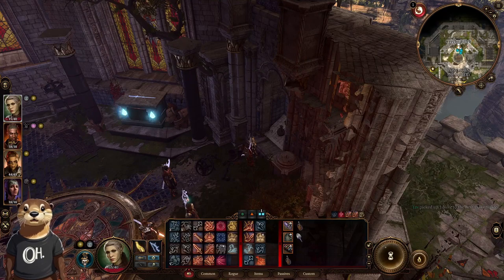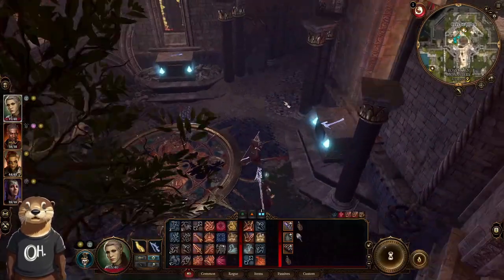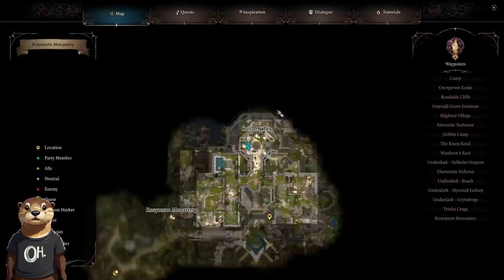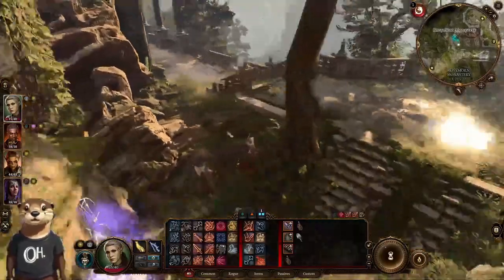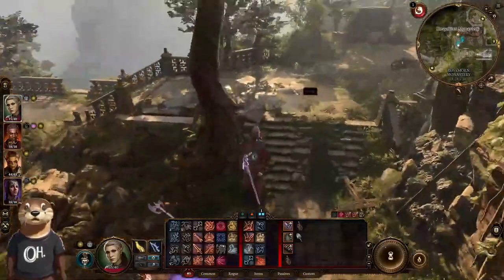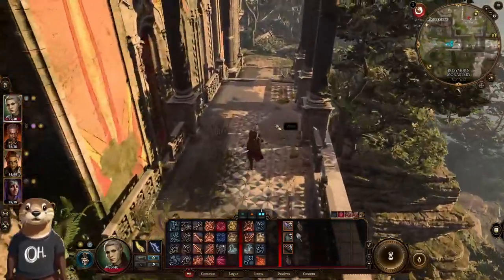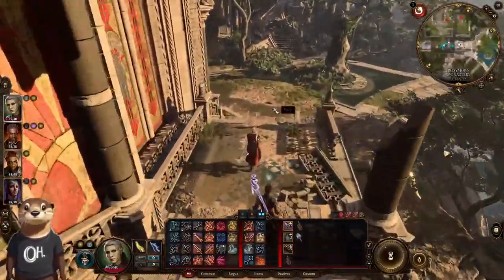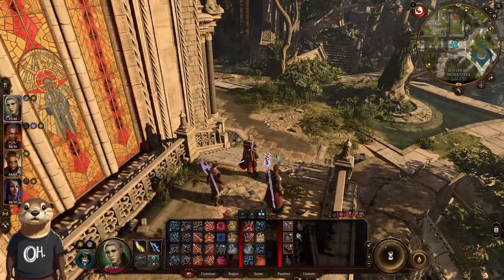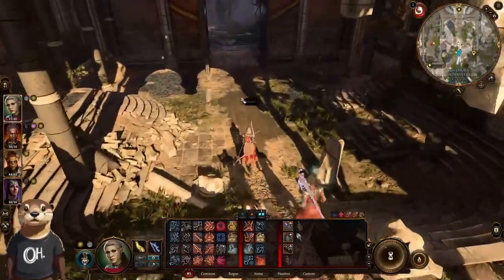From here, we must return to the statue of Lathander. If you notice your weapons, they have this glow on them — this is from putting on the artifacts, which is pretty neat. It's a cool buff. It gets you an additional 1 to 4 radiant damage, which is gonna be helpful, especially with the battles to come.